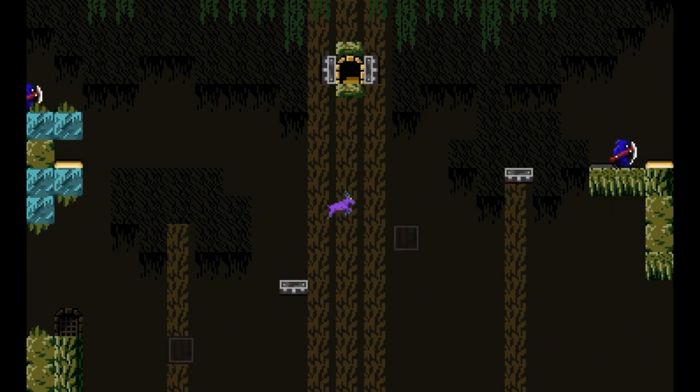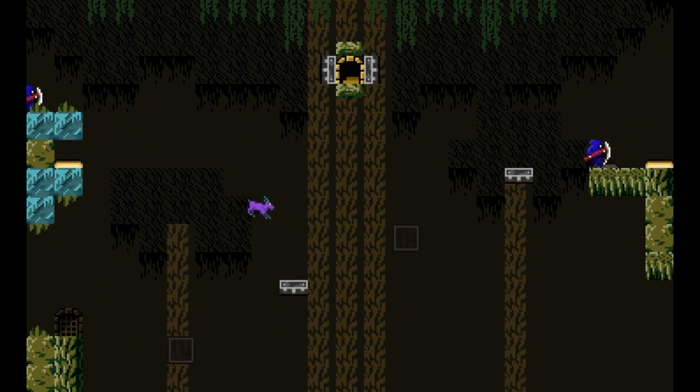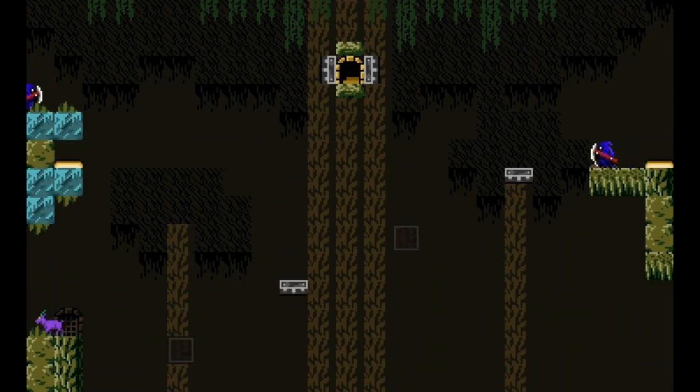I'm just going to try and do this the normal way. My timing is pretty terrible. I like how the background of this one is like a tree — this is a really creative use of the tileset. I don't know what that got me. I need a plan of attack because this shooting from the hip is not working for me.